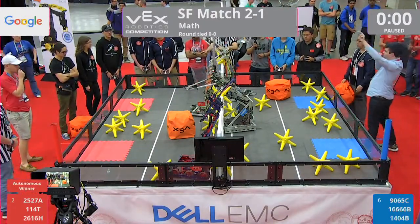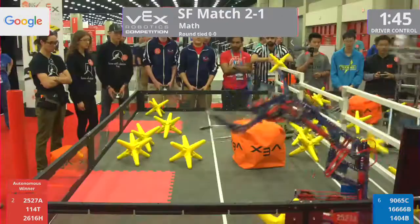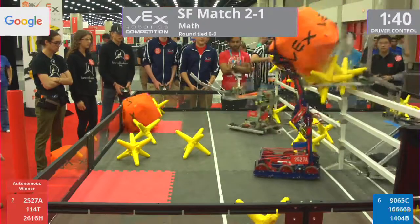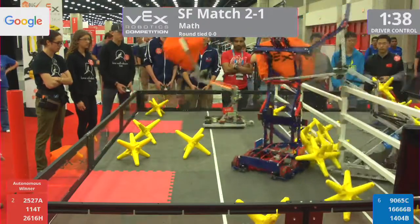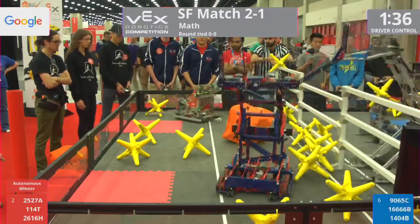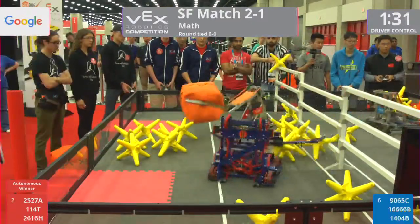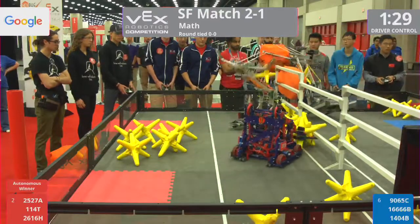Drivers take control in 3, 2, 1, go! Big score there in autonomous for that Red Alliance. The blue alliance, they come back quick. They move one of those cubes and force through a lot of those stars. That 1666B machine — they are very strong. They have a very powerful drive chain.